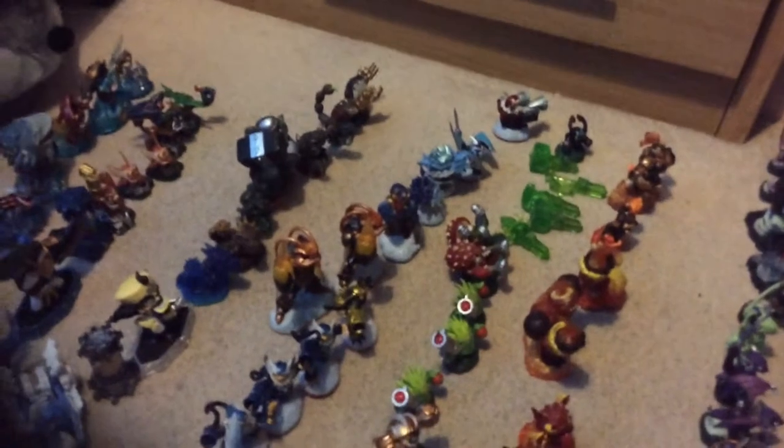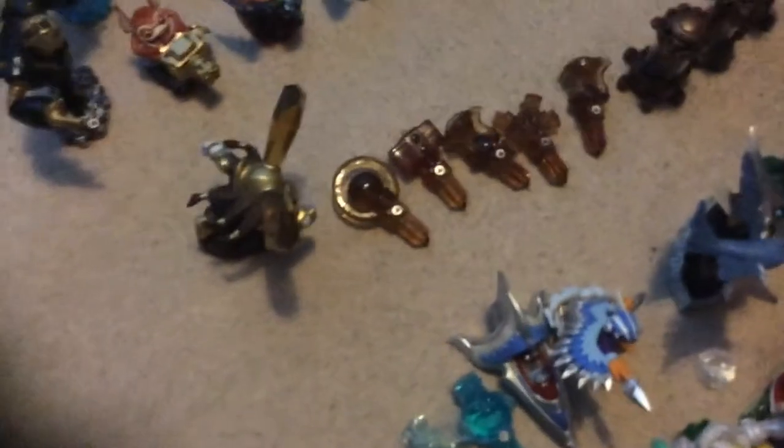Power Blue, Double Dare Trigger Happy, Power Blue Gold, Wash Buckler, Tech Creation Crystal, Doctor Neo Cortex, Blue Bash, Flashwing, Crusher. Like, all terrapin — there's no such thing as all prison break. Scorp, Terrapin. And Nitro Head Rush. Five traps, one of them looks the same.